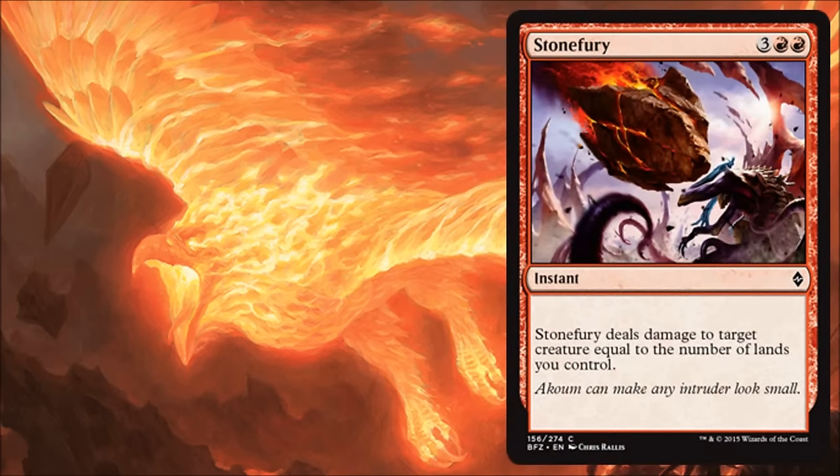Next is Stone Fury, and this is an instant. You're going to have a minimum of five lands, so it's going to do some pretty hefty damage in limited, and later in the game it's going to do even more damage. I do like this card a lot — it's a pretty powerful removal spell at instant speed. It's a tad expensive, and that price might keep it out of standard in most cases, but it's good limited removal.